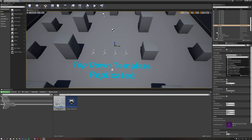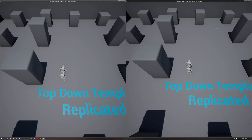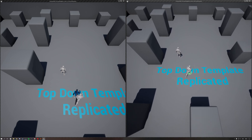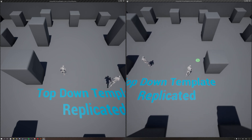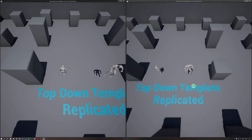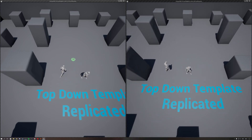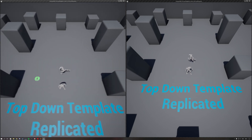To test this setup, go to the top-down simple game mode, select two players, and use the listen server test, then hit new editor PIE window. We have our client on the left and our server on the right. If we hold down the mouse button, the server moves in the direction of the mouse — we keep adding movement input. This is not a click-to-move setup, so you have to hold your mouse to move the character, but you can also jump. There are no RPCs or complexity involved. The client also works — this is one setup to get the top-down template to replicate reliably.